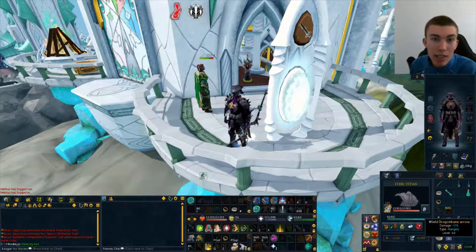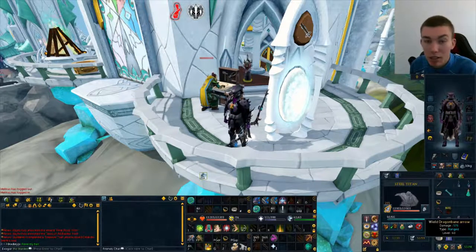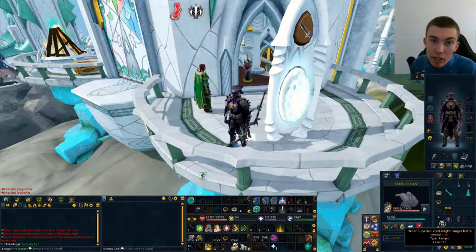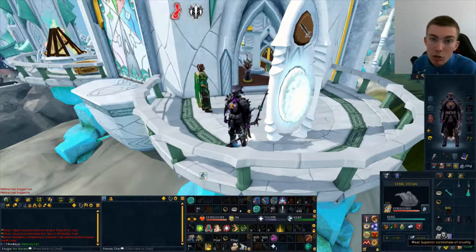Dragon Bane Arrows are the most important thing. If you don't have Dragon Bane Arrows, you're not going to be getting efficient kills unless you're using a Seren God Bow. So definitely get yourself Dragon Bane Arrows. If you really don't have the money, you can use Superior Elite Void at QBD — it is very accurate but you will be taking quite a bit of damage, so you may need some food. You can also use a Scrimshaw of Cruelty, though they're expensive to upkeep.